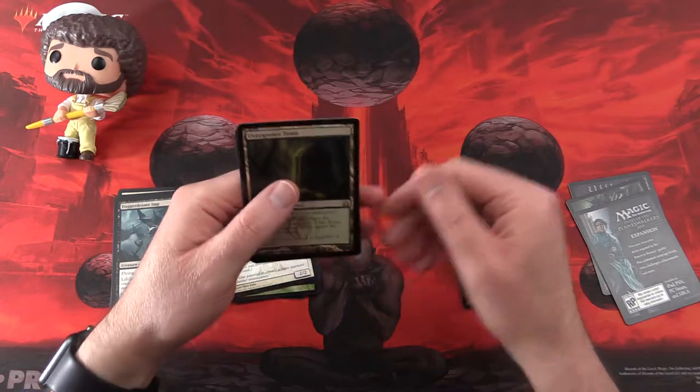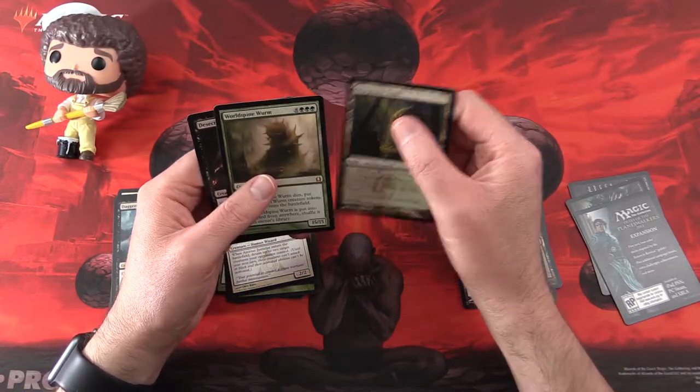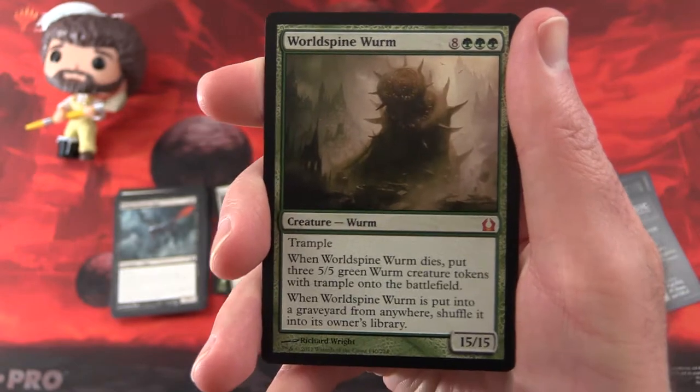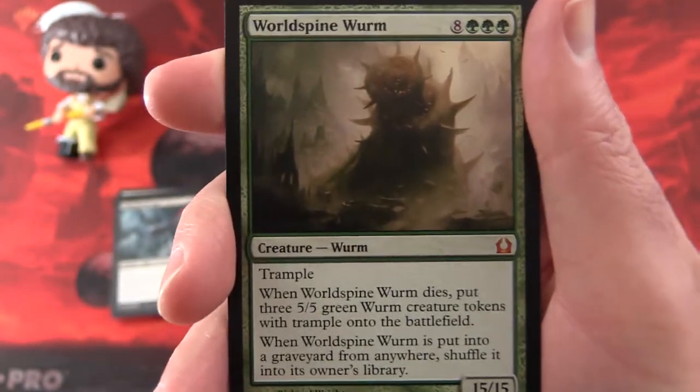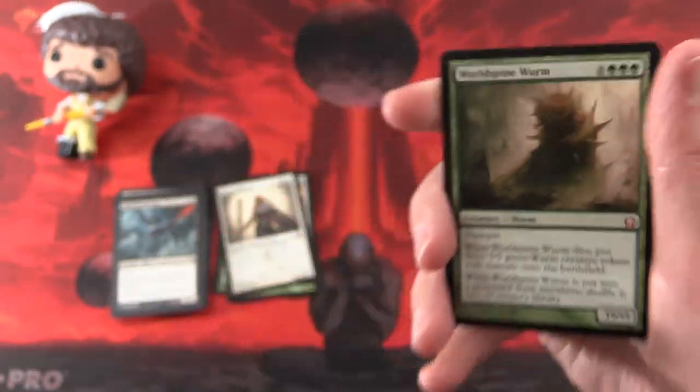OK, so my picks today. For the mythic slot — I just think this is the craziest thing, may not be the most valuable but it's a mythic and it's a crazy big worm who can deal a lot of damage, and he has Trample so watch out, you better have a lot of blockers for this guy.